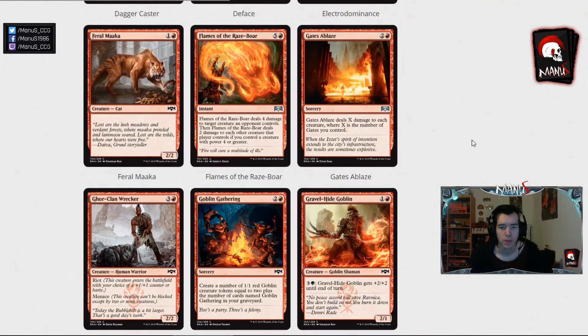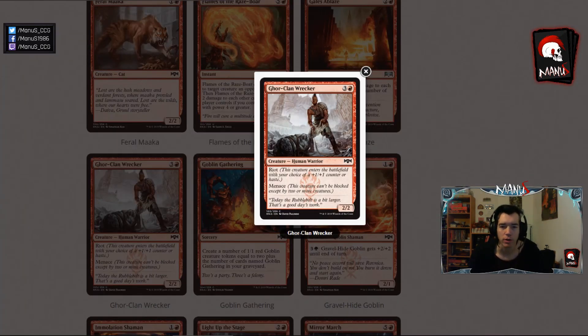We have one more row to go before continuing with the rest in the second part. Next we have Goreclan Wrecker, basically a Hill Giant that can also be a 2-2 with haste instead, and it also comes with menace. A 3-3 with menace or a 2-2 with menace and haste is pretty decent, so this seems like a solid Limited card for more aggressive decks.